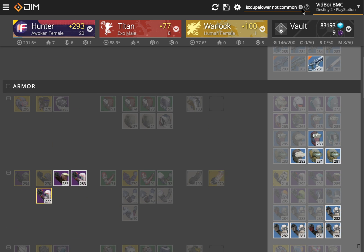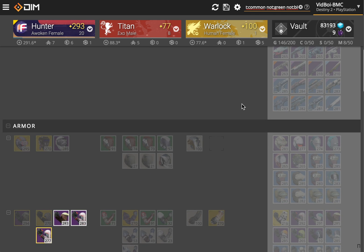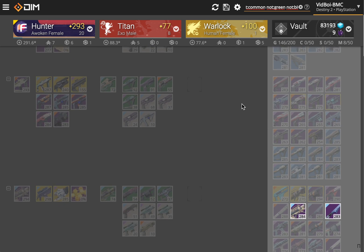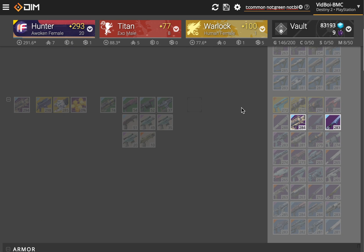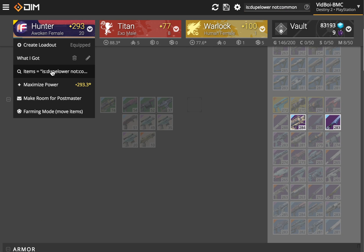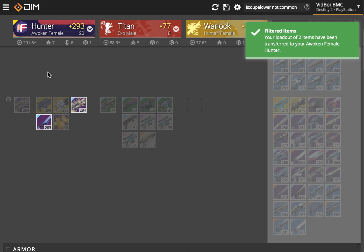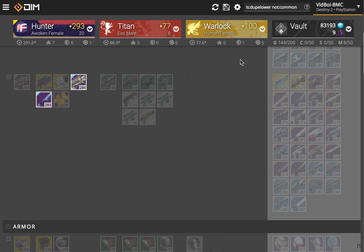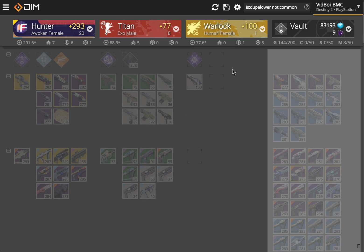I actually want to filter all the way down to not:blue also, because blues are just for infusion. I just want to dismantle duplicate legendaries and exotics. So now that I've got them, all I need to do is click on my hunter here, select the search loadout — which automatically selects the items you've searched for — click this, and they all get moved directly onto my hunter, and I can dismantle those whenever I want. So that's a great way to get rid of your duplicates that you don't want to deal with.